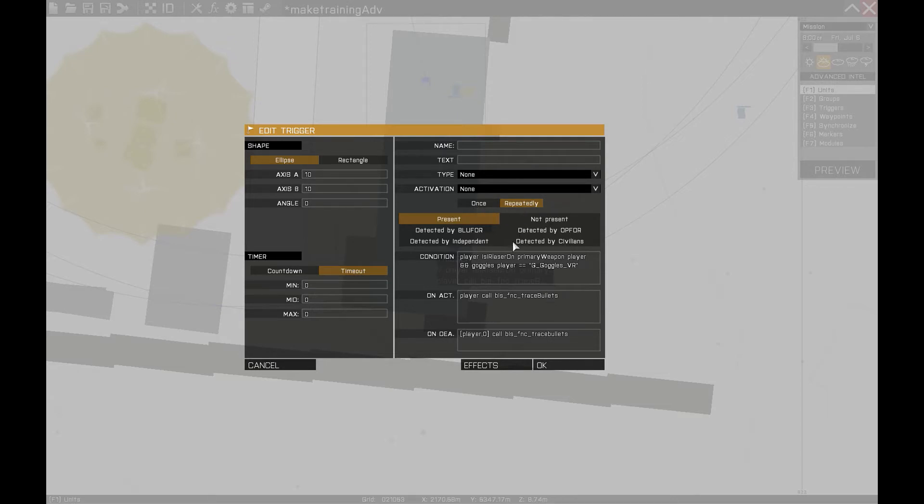The tracing bullets trigger is set to 'repeatedly' and has two conditions: the player has the IR laser on his primary weapon, and the player has the virtual reality goggles equipped — the goggles that enable you to see holograms. When both conditions are true, the on-activation box calls the trace bullets function on the player's unit without any special conditions or effects.